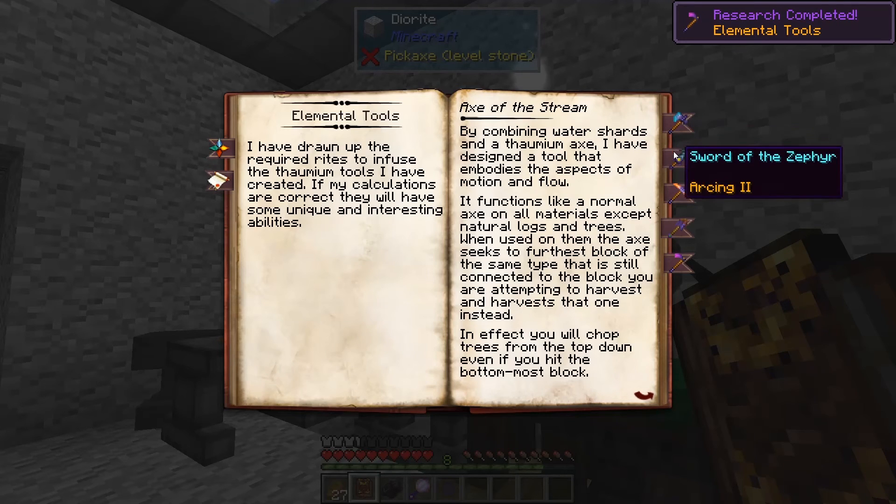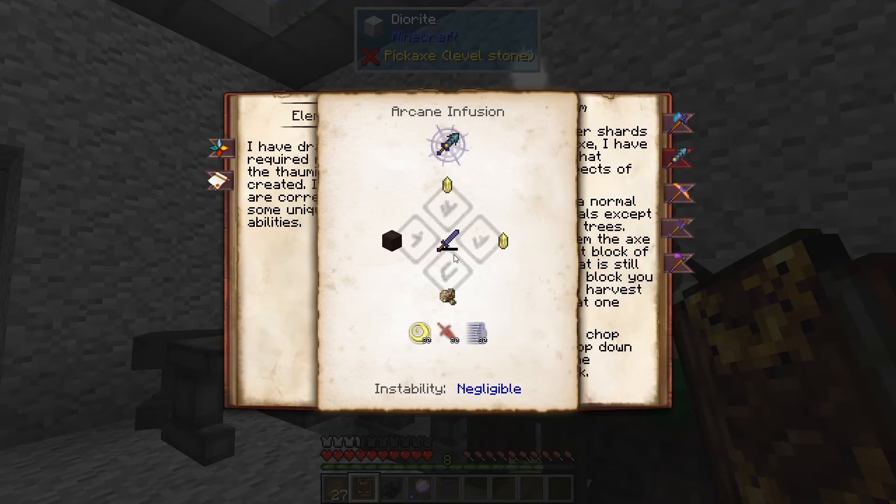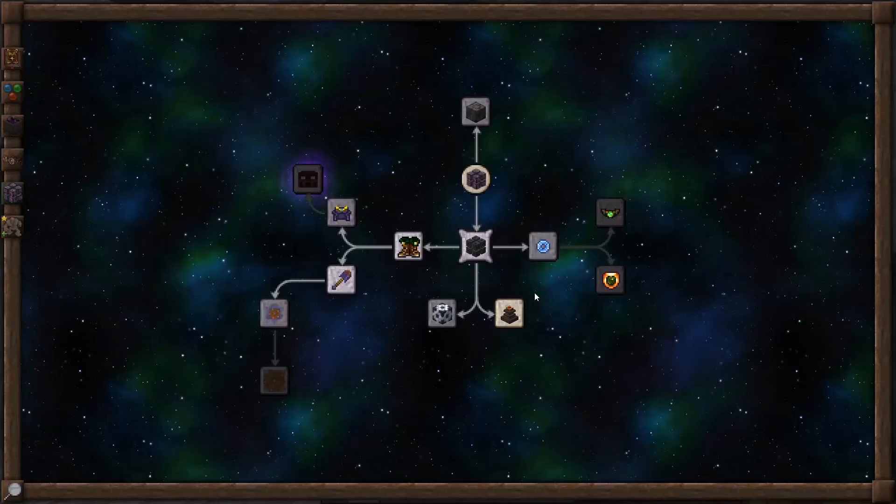There are five different tools. We're going to start with the Sword of the Zephyr. The Sword of the Zephyr requires a Thaumium sword, some rare earths, some air crystals, and some Greatwood planks. We'll need 30 air, 30 aversio, and 30 modus.